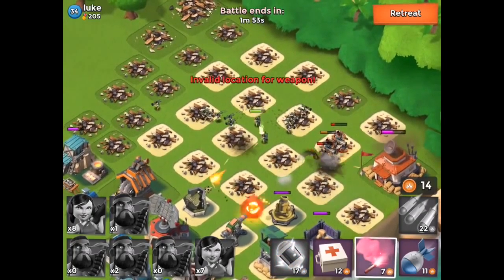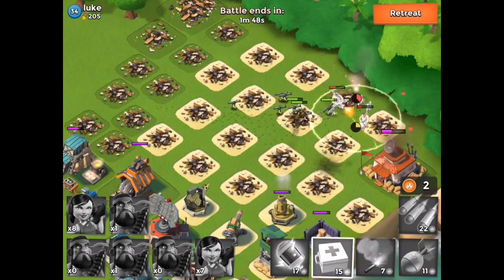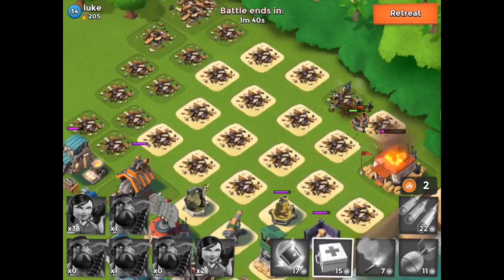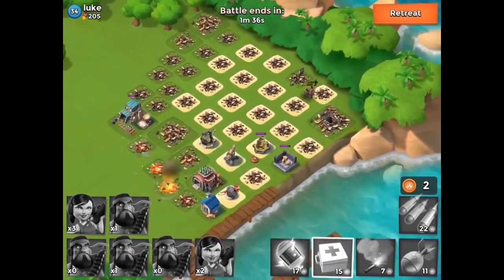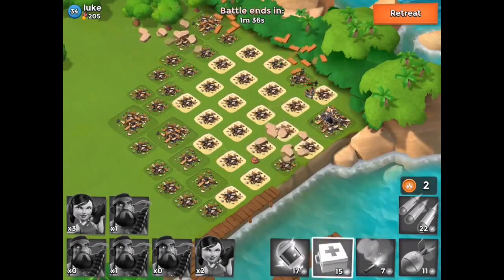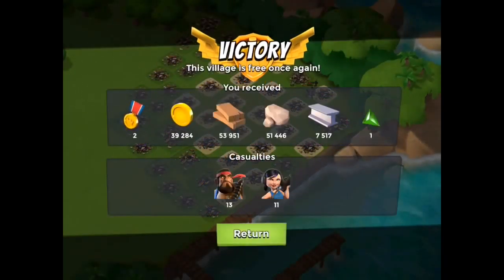Okay, let's go back up to the top then. I'm out of any trouble at all because all the defenses are focused. The only thing that can hit me is that Mortar, and it's taking out a few of the Zookas, but it's too late. So that's how you take out a base that's five levels ahead of you — just go around the side and focus in. That's Heavy Zooka.